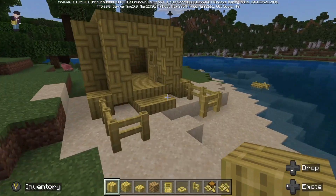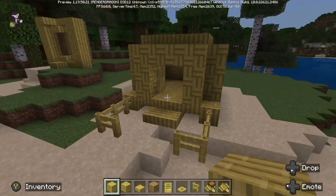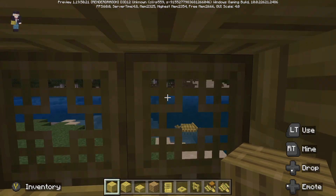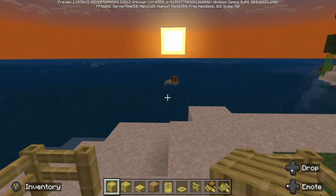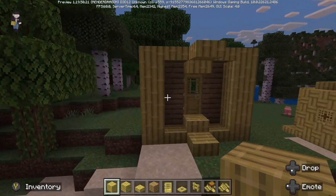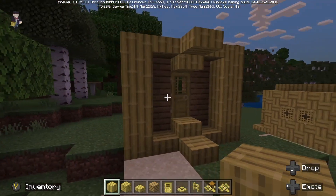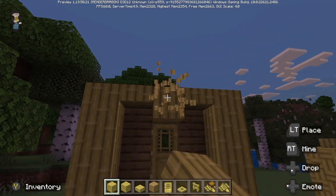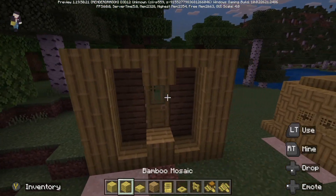First we have the bamboo. On its own it looks dreadful, let's be honest, but you can see the trapdoors are quite nice — they've got quite a cool pattern in them, so they're not that bad. But then if we go over here and add some other type of block between them, you can see it actually starts to look quite nice.